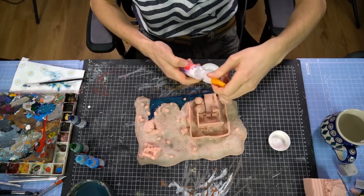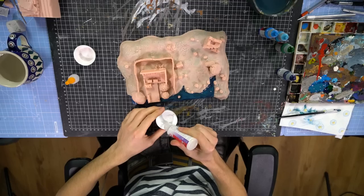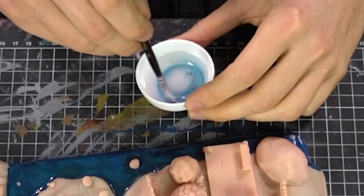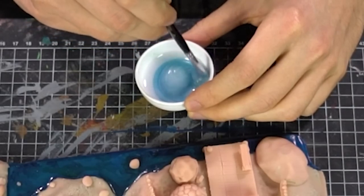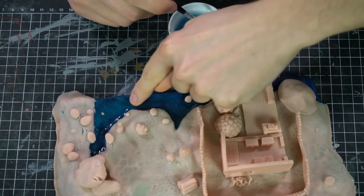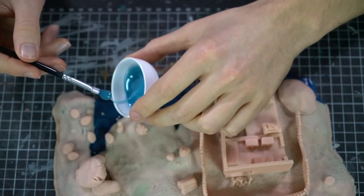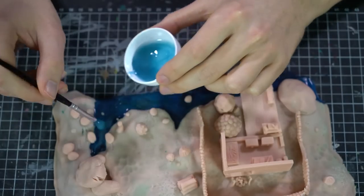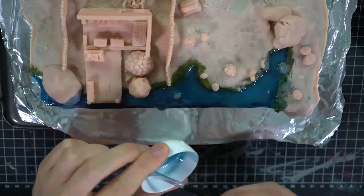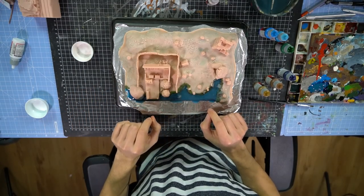Alright ladies and gentlemen, now we're just gonna use some liquid clay. Wait, I need to clean this first - very dirty. Now put some liquid clay over there. Now we're just gonna mix it with some paint to make it blue - water is blue. The paint is dried. Now we're just gonna put some liquid clay onto the water area. I applied some liquid clay - now it's going in for baking again.